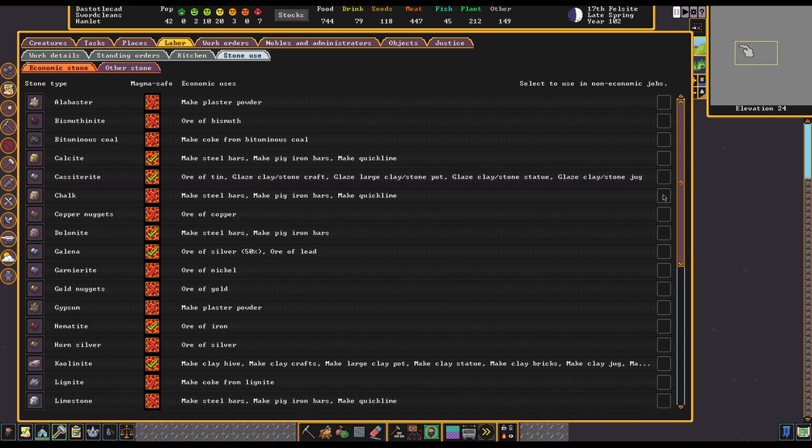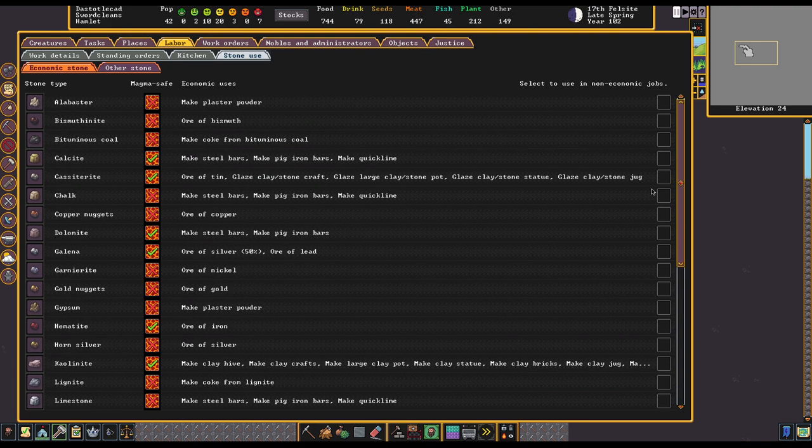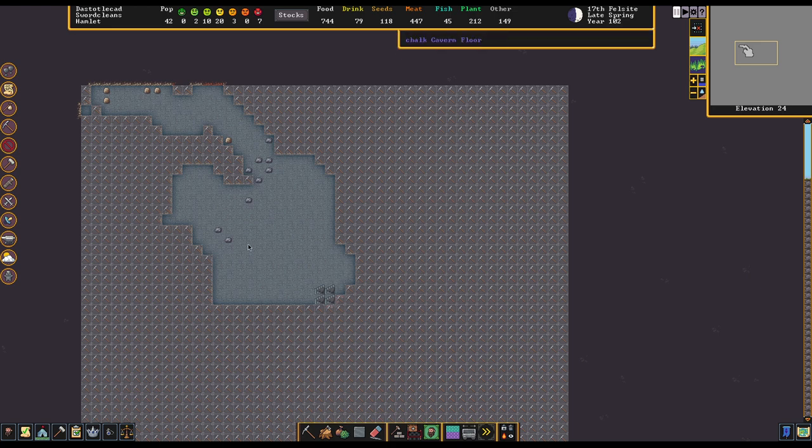Depending on your fortress, if you're short on stone for making tables and things and you've mined out a lot of things like chalk, then you could use it. But by default, you'd be happy with that turned off. Now we can go ahead and turn that off, and our chalk will no longer be used for regular furnishing jobs.